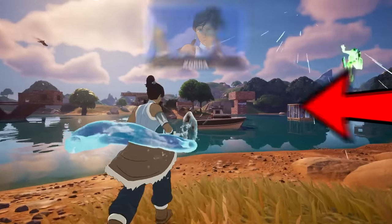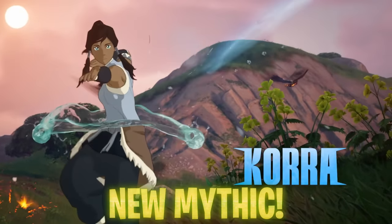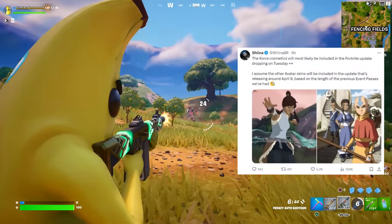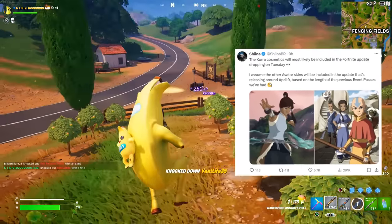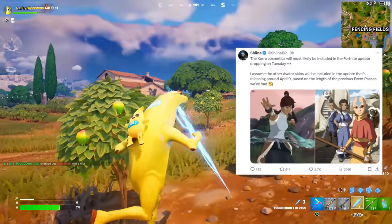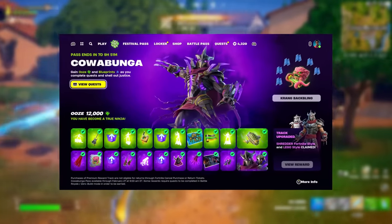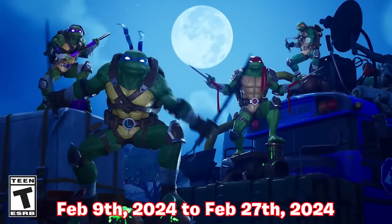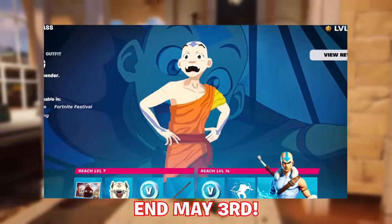Speaking of the secret collab skin — Korra, seen for the first time in the Chapter 5 Season 2 trailer using her mythic ability — according to Sheena, the Korra cosmetics will most likely be included in Tuesday's update. The other Avatar skins will likely be included in the update releasing around April 9th, based on the length of previous event passes — similar to last season's TMNT pass which included Shredder as an unlockable skin. Data miners confirm the Fortnite X Avatar event pass ends May 3rd.